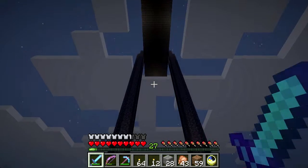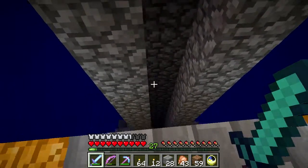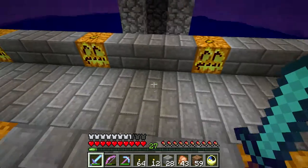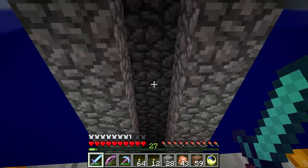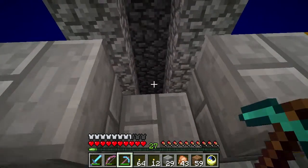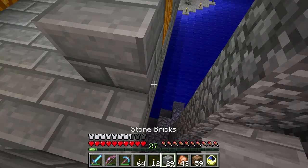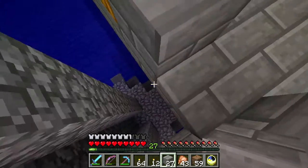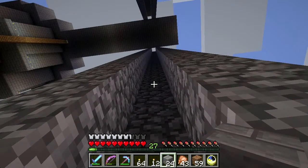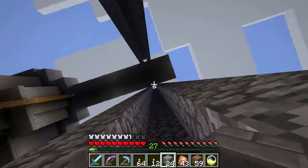My plan is to take all the stuff coming out of this chest and automatically feed it up to the command post so I can just pick it up without coming down here. To get up there I poured these cobblestone pillars. I'll build a little platform out to it, put ladders up, and that'll be my primary conveyance up to the command post.